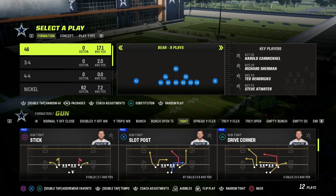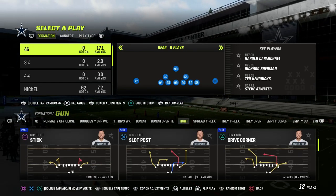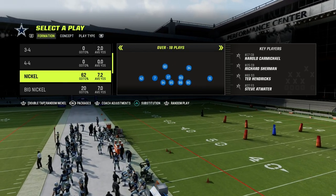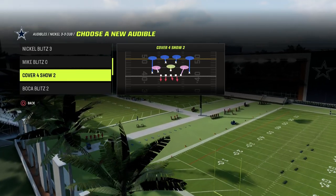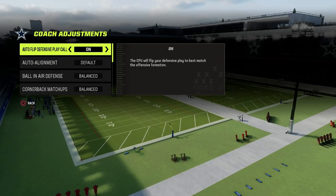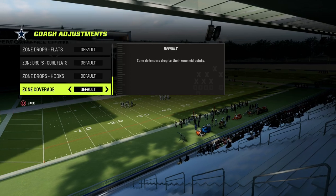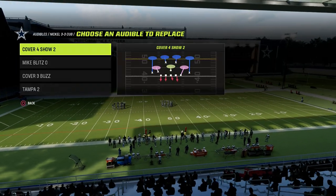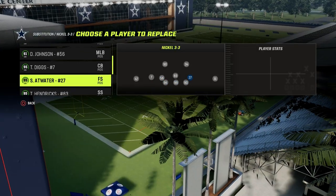With that in mind, we are in the 46 playbook today. We're going to be taking a look at the 3-3 Cub defense. I do have a full e-book on this formation particularly, and we're going to use the play Cover 4 Show 2. The coaching adjustments you need to make sure you're using on this: you just simply want to make sure that zone coverage is set to match — that is really important, otherwise they won't match. Then you want to set the Cover 4 Show 2 as your audible, and you want to come out in the 3-3 normal.